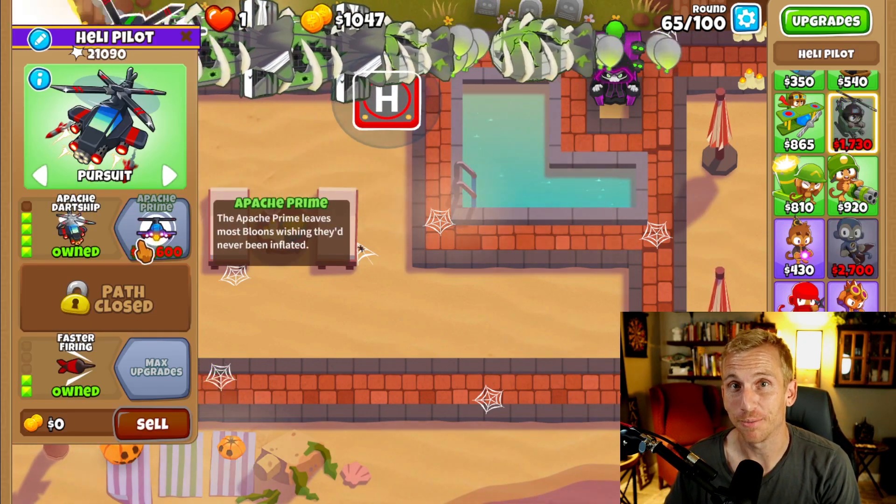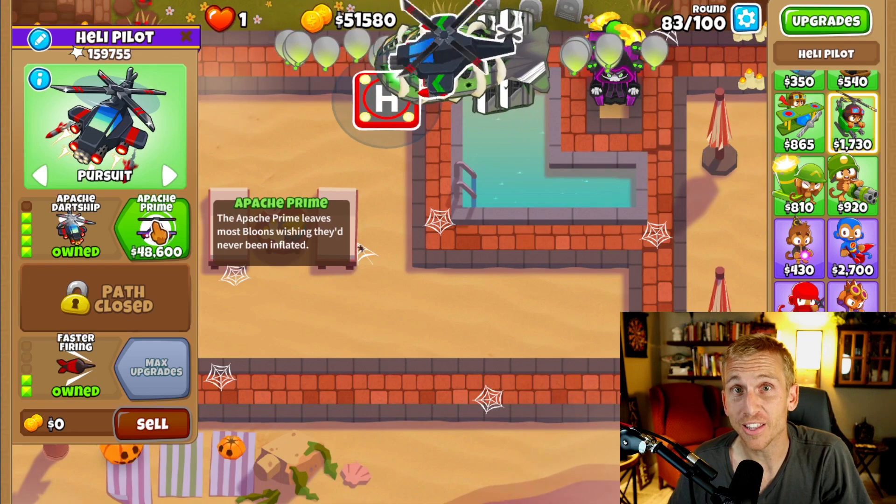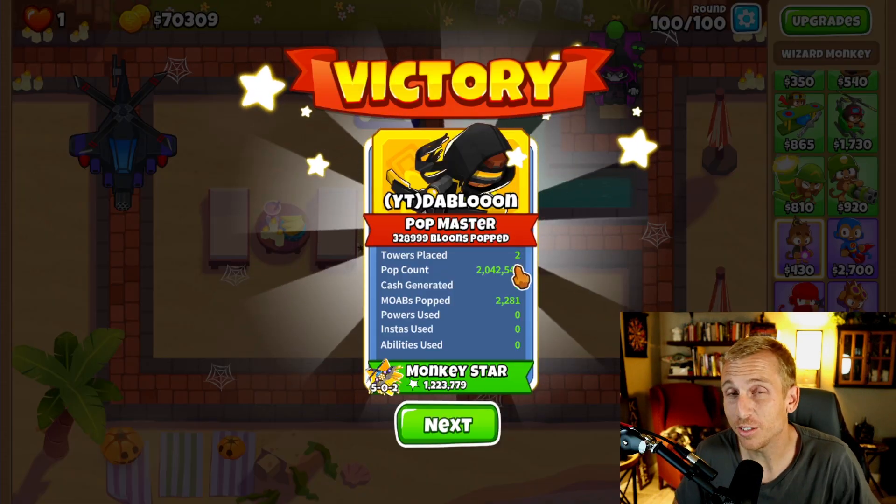Let's upgrade to the Apache Dart Ship. With 48,600 saved up, buy the Apache Prime. And as long as you only placed 2 towers, you got the achievement.